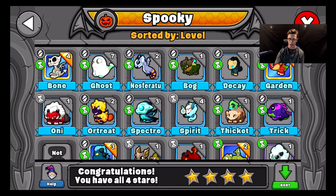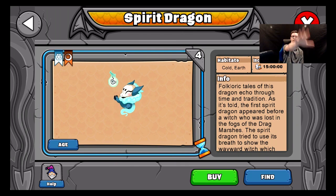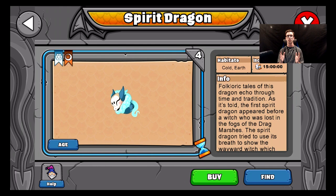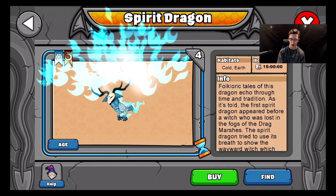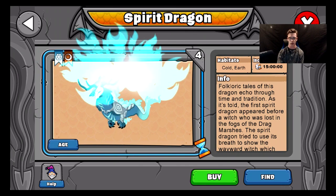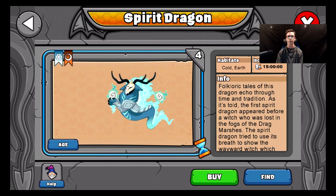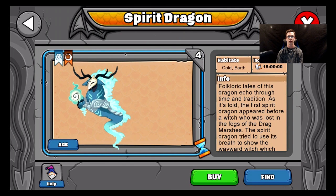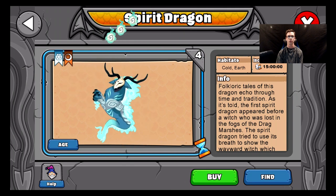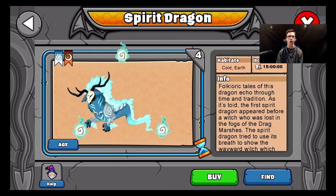Now let's go back to our Spirit Dragon. I love the spirit dragon so much because of its baseball throwing animation — they gave it a baseball throwing animation, which is pretty sick. I'm going to show you guys the young form, teen form, and adult form. Young. Teen. Now for its adult form — this is what it's going to look like, pretty spooky. He is a cold and earth dragon with a 15-hour incubation time. And here's the animation where he throws it like a baseball — he's got three different animations, and this is the baseball one. That is pretty awesome.